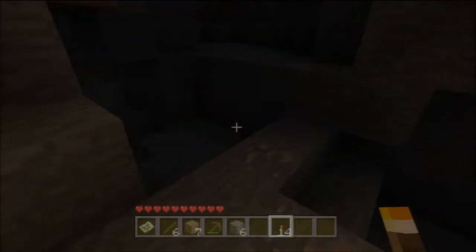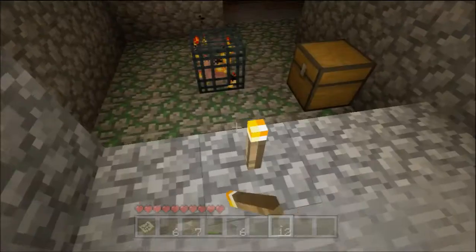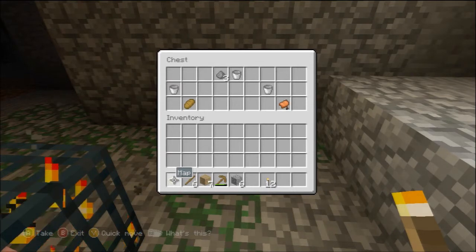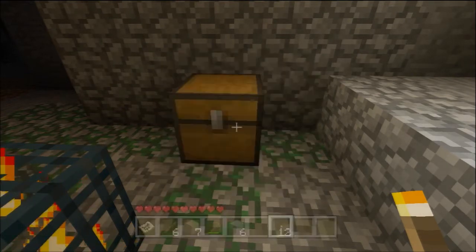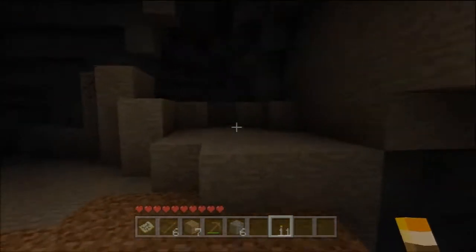If you follow it along here, there's more iron — there's quite a lot of iron around here. Then here's mob spawner number two — it's a spider spawner, so watch out. It only has one chest but apparently has a saddle in there and a few buckets, so again a nice handy find.